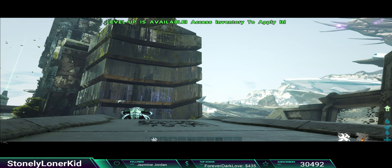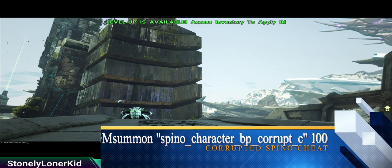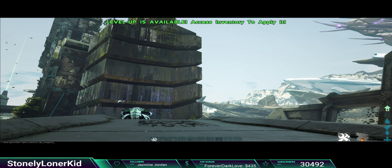Let's start with: cheat GMSummon, then quotation mark, Spino underscore Character underscore BP underscore Corrupted — oops, I misspelt that — Corrupted, underscore C, end quotation mark, then whatever level you want.